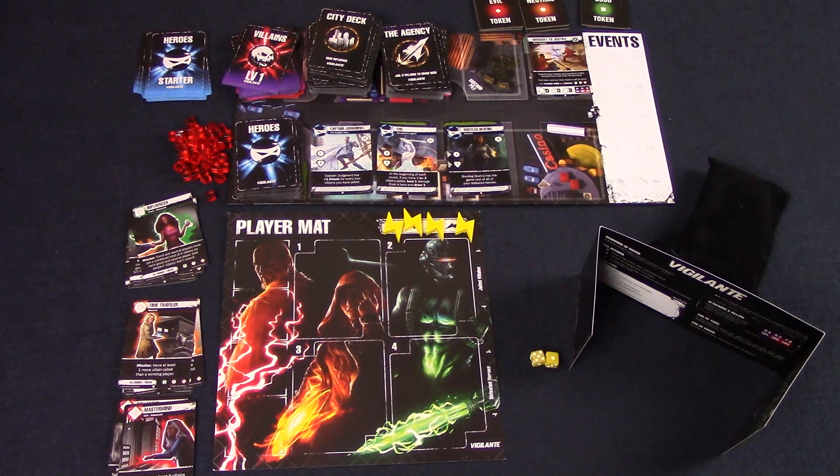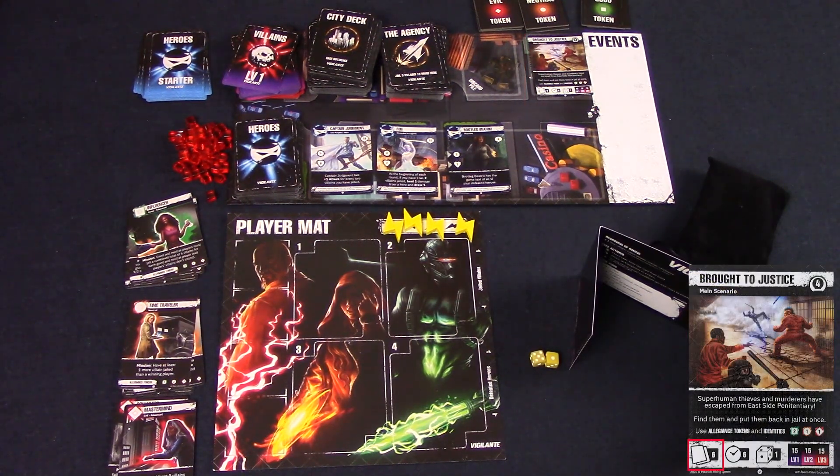Here's Vigilante set up for four players, but I'm only going to be showing one player's player board. For this overview, I'm going to be showing you the introductory scenario. The scenario card will have how many city cards each player gets to start the game, how many rounds the game will last, the number of starting events, the composition of the villain deck, and finally which identities to choose.